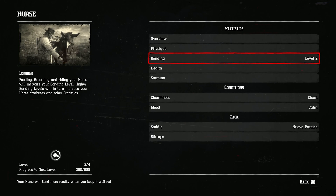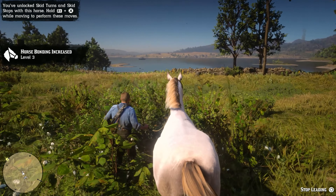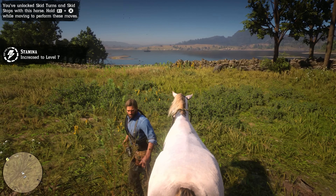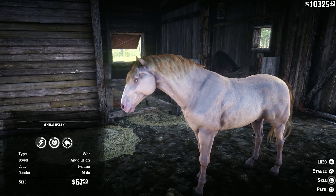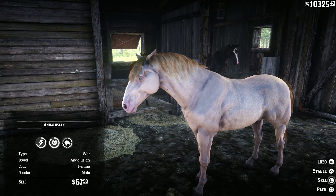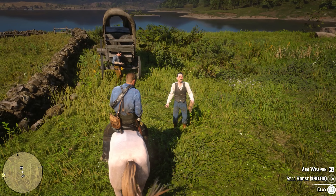To reach level 3, you will now need to gain 950 XP. Once done, its health will get up to 9 and stamina stat will increase to 7. At the stable, you will get 67 bucks, and the fence will give you a good 90 bucks.